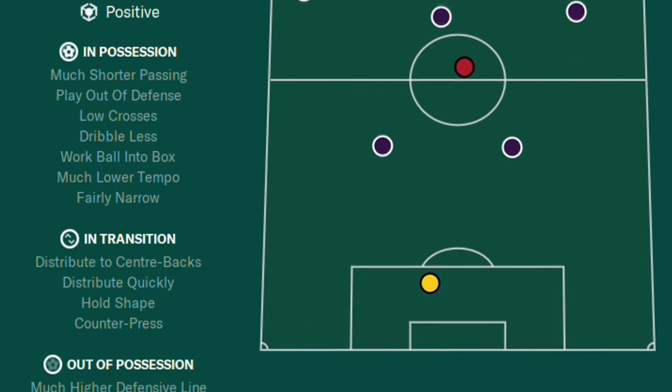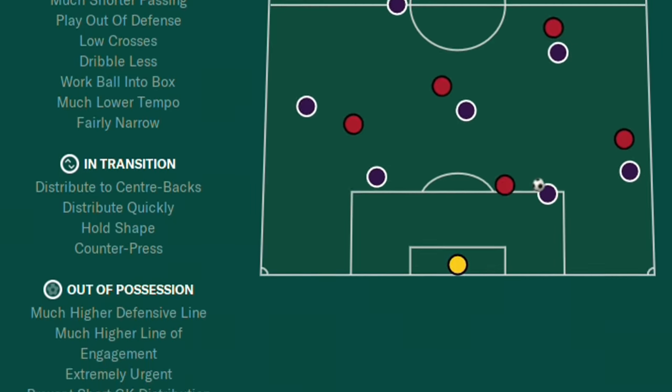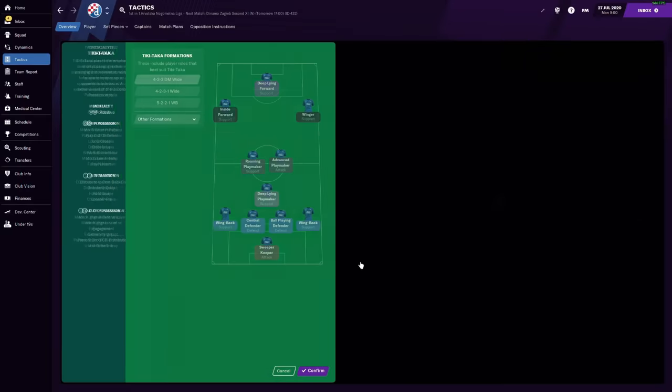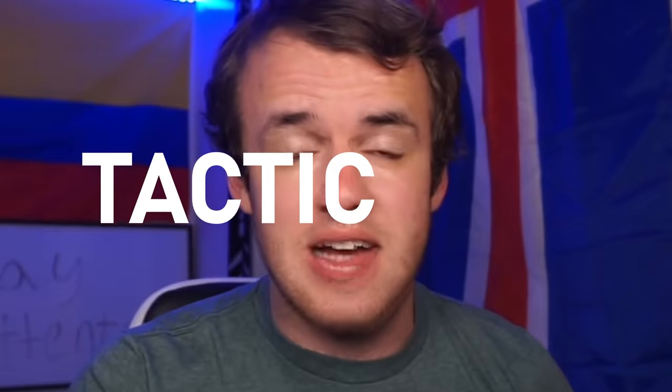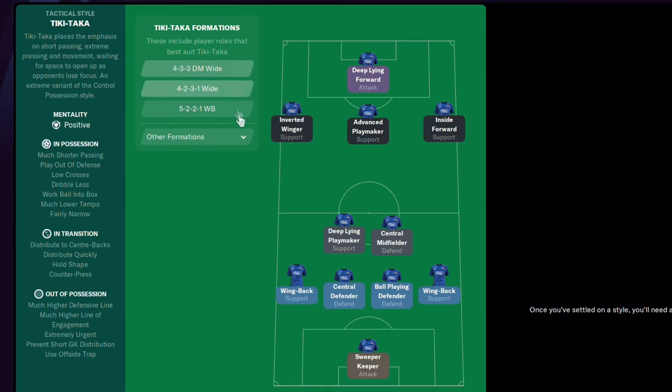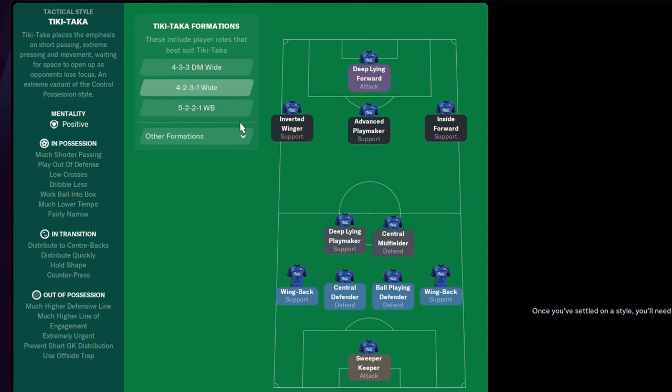There's a lovely little visual representation, which is essentially what the match engine looks like, and something called mentality which we will talk about last. Then you go to choosing a formation. If you are playing Tiki Taka, not every formation is going to work for you. And if you're playing Catenaccio, which is a super defensive style of play, you can't play three strikers up top. But there is some variability within Tiki Taka with different types of shapes.